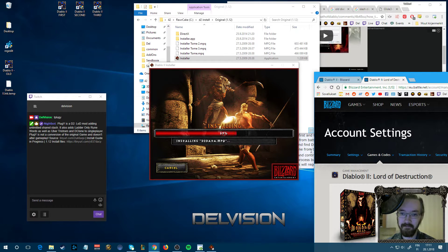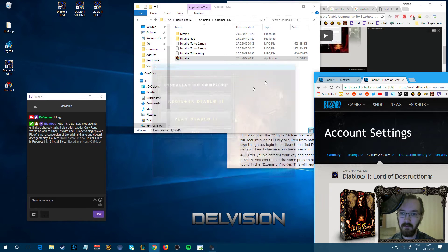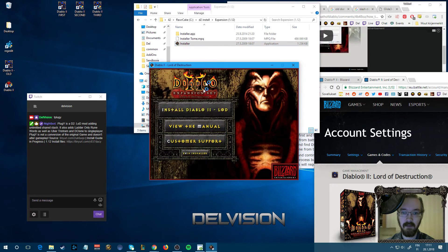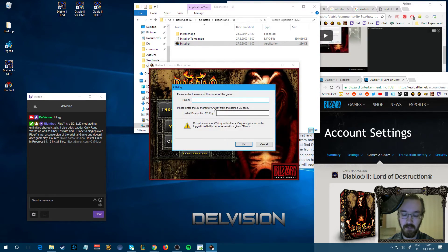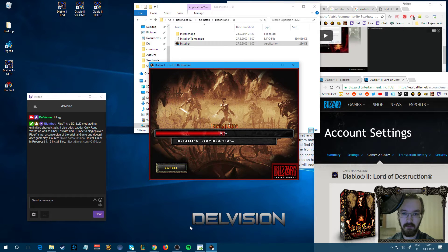Copy that already, and once the base game is done installing we will install the expansion. If you want to just see how to install pluggy, you can skip ahead — the skip link is right there.